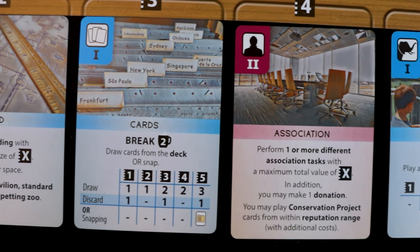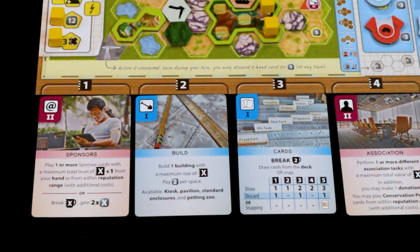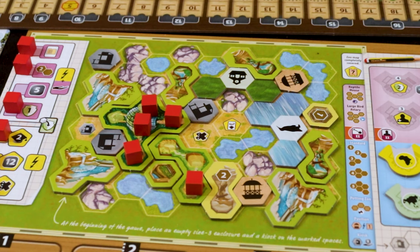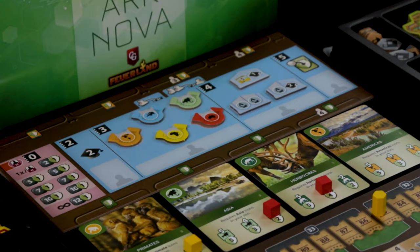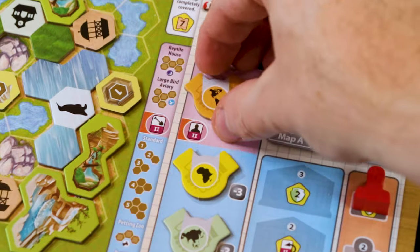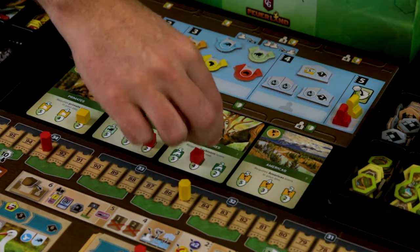How powerful an action will be is determined by where in the row you take your chosen action. So I might really need to build this turn, but if I already built recently, I'll get a weaker build. Association provides a cheeky little worker placement mechanic, allowing you to gain a partnership with a desired continent, do a bit of research, or support conservation efforts.